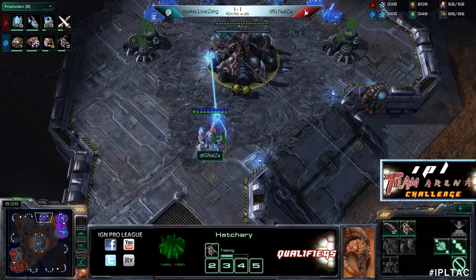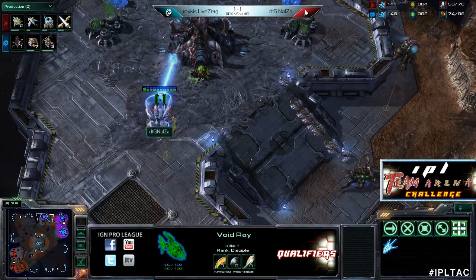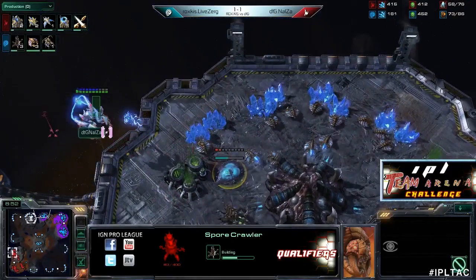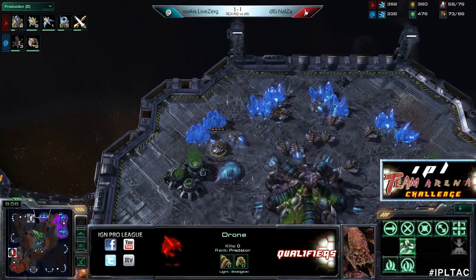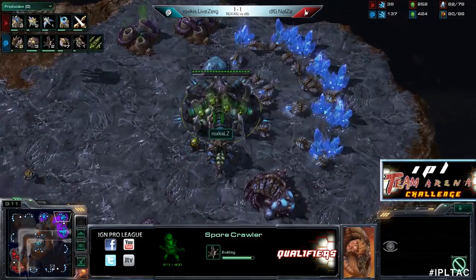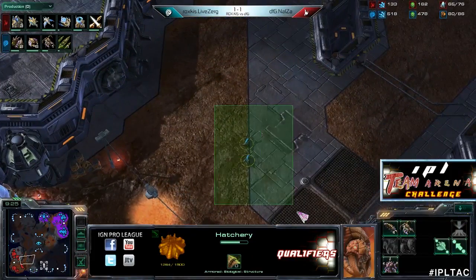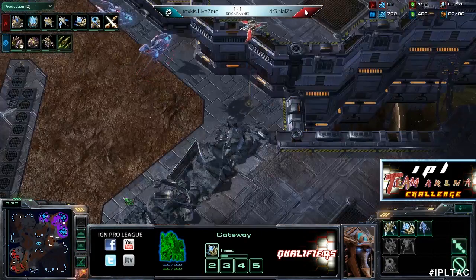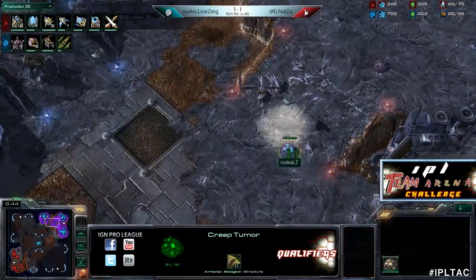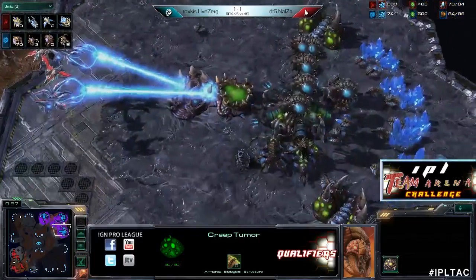The first Void Ray is out and going right for that hatchery. Queens are slowly trundling their way across — the positioning of that Void Ray could be a little better. It accidentally followed a drone a little bit, and now it's randomly attacking a Spine Crawler. Hopefully it'll be able to kill it. Interesting micro there — keeping its charge. Three Spine Crawlers coming up now. Let's take a look: just an Overlord. Anyway, a couple of Zerglings are sitting outside. A lot of Queens have walked over to the third, and there's Creep basically connecting. But I don't know if Nalza is really going to be able to do a whole ton of damage with this.